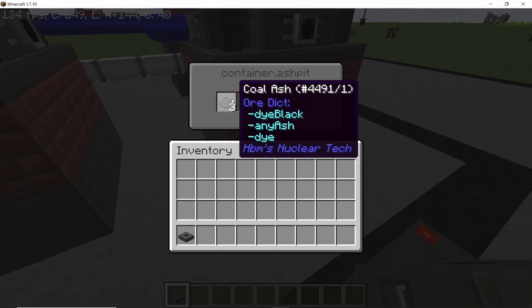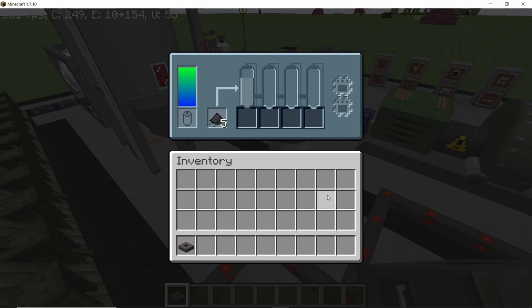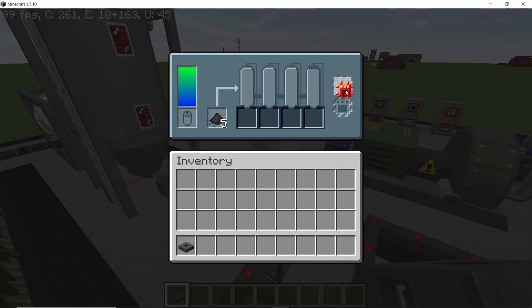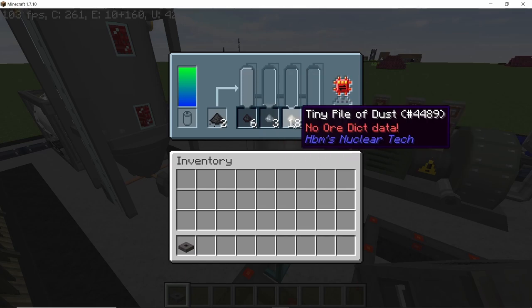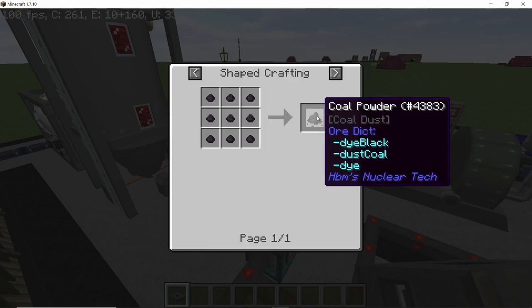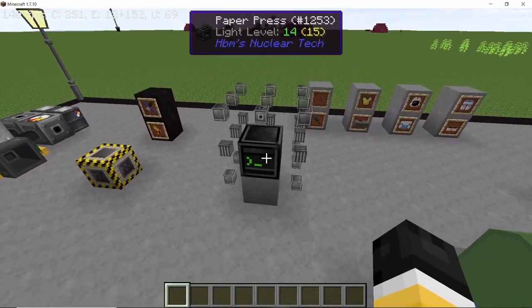Coal gives out coal ash, and what coal ash can be processed into is boron. Coal ash, when put into a centrifuge, will give out some tiny piles of coal along with boron and dust. So that's how the coal ash processing is going to work.